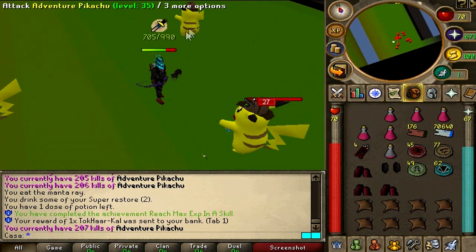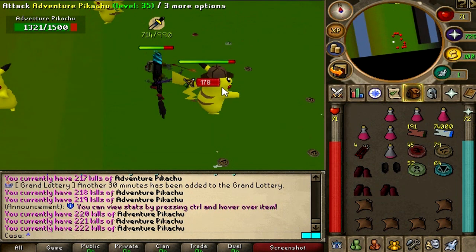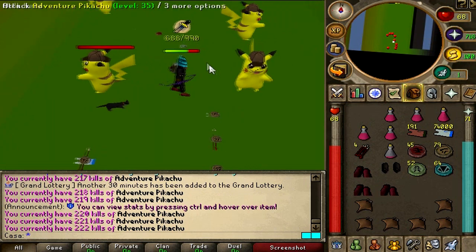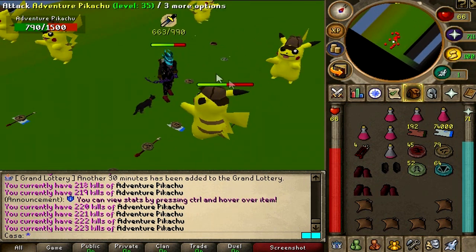We completed the achievement: reach max experience in a skill — Togharkal was sent to your bank. This might be our best-in-slot cape. We officially have 10 minutes more to go. I really hope we are going to get that minigun, because that's the only reason I'm here right now. Please god, give me that drop.